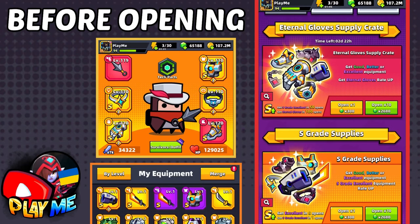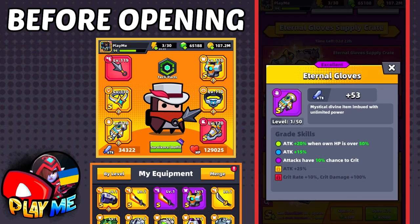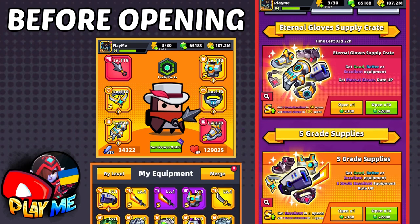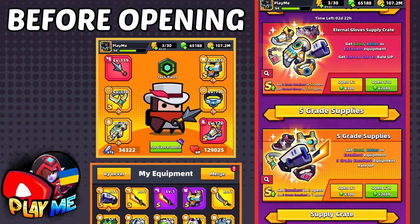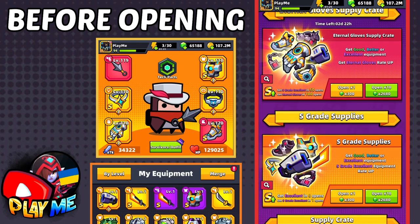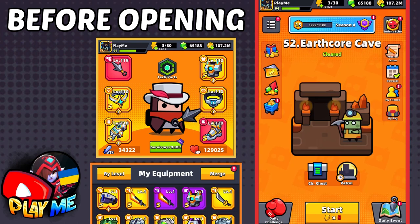Hello guys, we finally have Eternal Glow supply crates! In this video I want to spend all my gems — all 65,000 gems — on Eternal Glows. Right now my Eternal Glows are Epic Plus Three, and today I hope to get four pieces of Eternal Glows and finally make them Legendary.